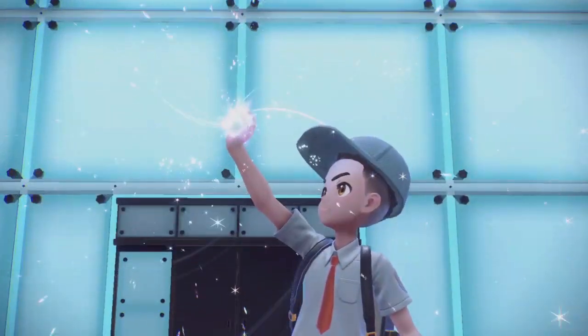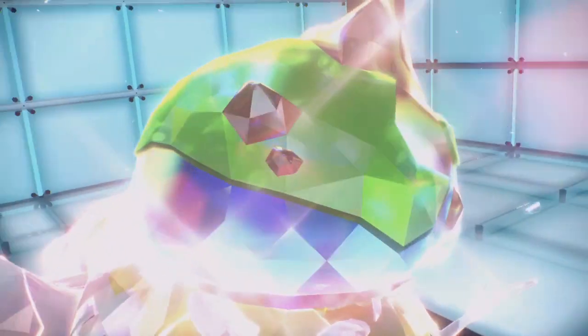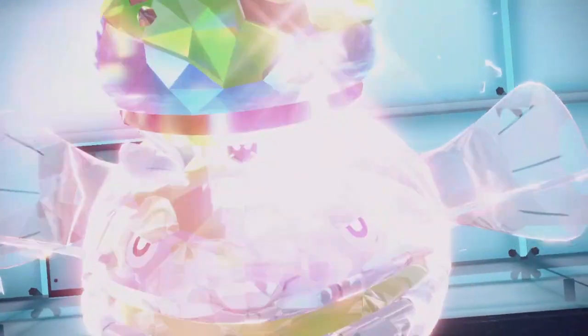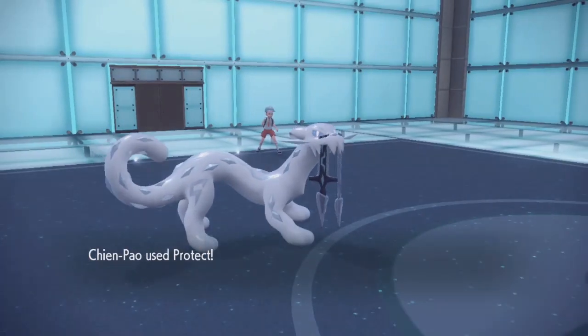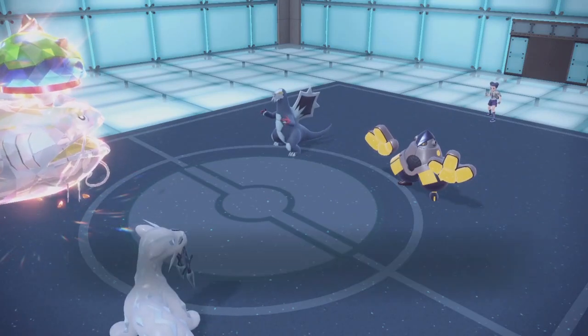We can see if we could probably kill Iron Hands — that would be ideal. But if we can't, then we could be in quite some trouble, especially that Excadrill as well could be a little problem. Luckily these protects — he can't use it again.